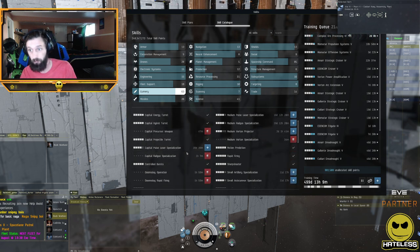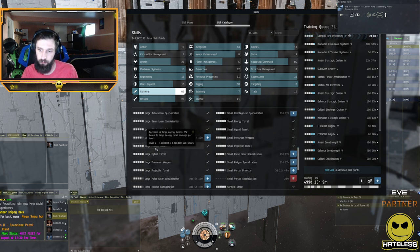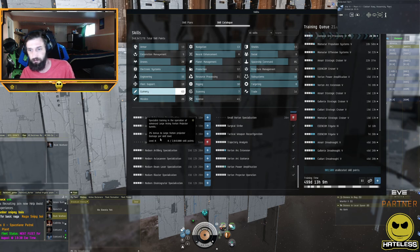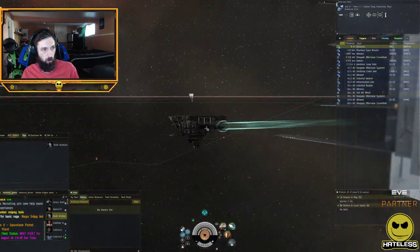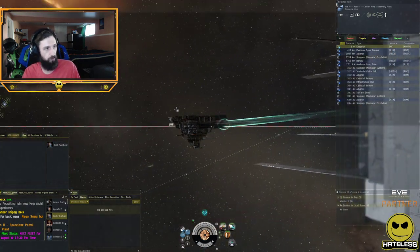Regardless of which guns you train, you're going to need those support skills. If you're not using projectile weapons, you don't need controlled bursts, but train your support skills up to level 4 as quickly as possible if you're going to be using guns — they're super helpful. And that's all you need to know to effectively use your guns in EVE Online.